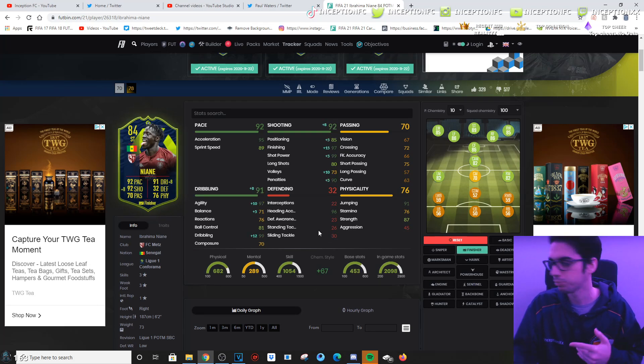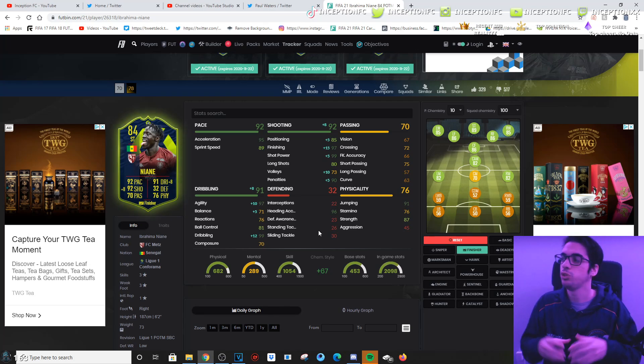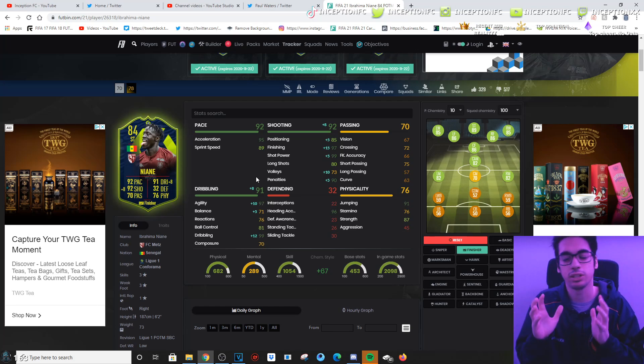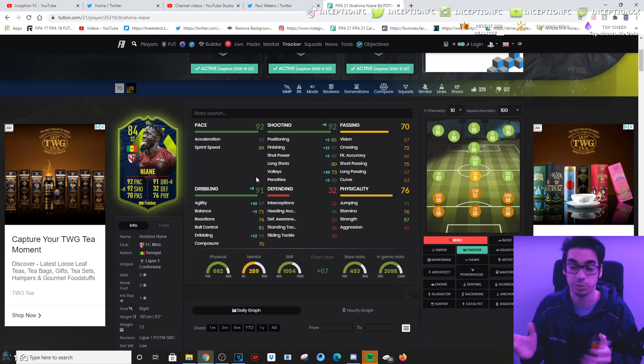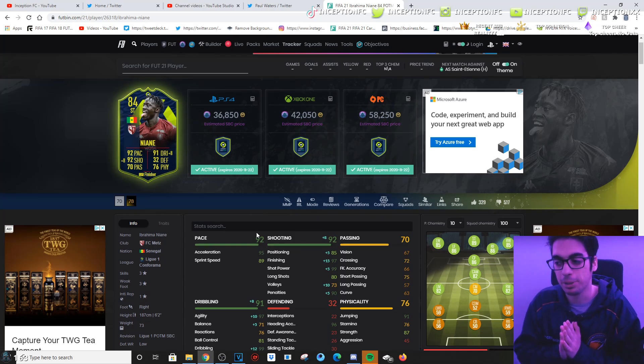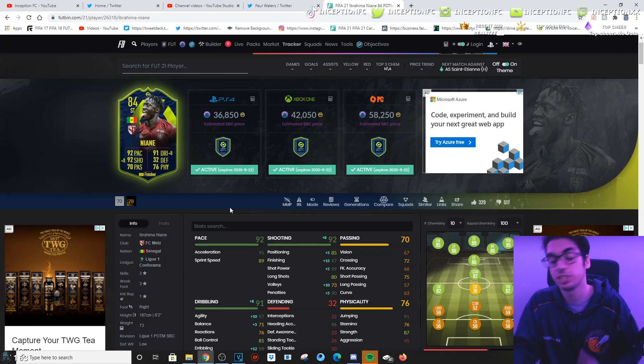If you play realistic football where you want to cross the ball into the box and maybe score a heading opportunity because of his 91 jumping and 96 heading — cool, right? But he's not really going to be the type of card that is influential or overpowered in any way. In regards to in-game quality, I would save your coins personally. But in regards to sentimental value, if this dude's Portuguese, he's going in my team instantly — so it just depends on how you view the game.